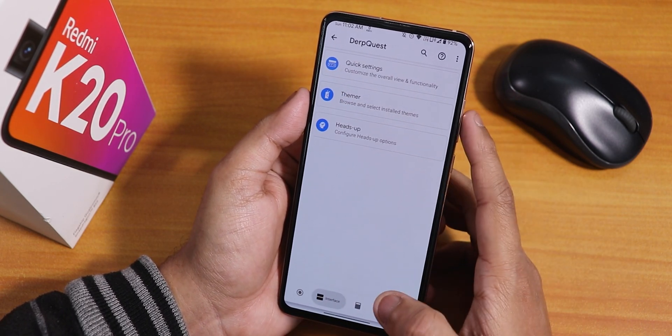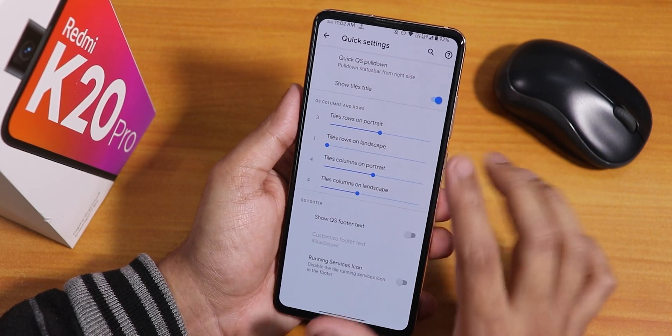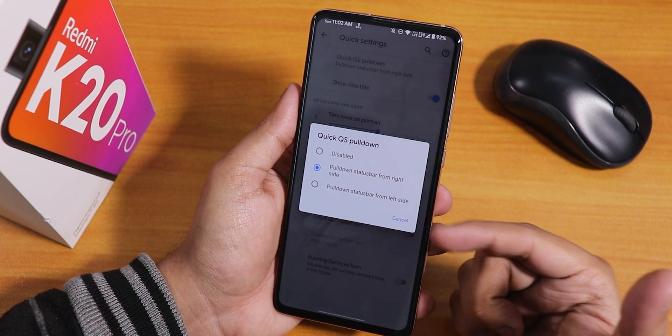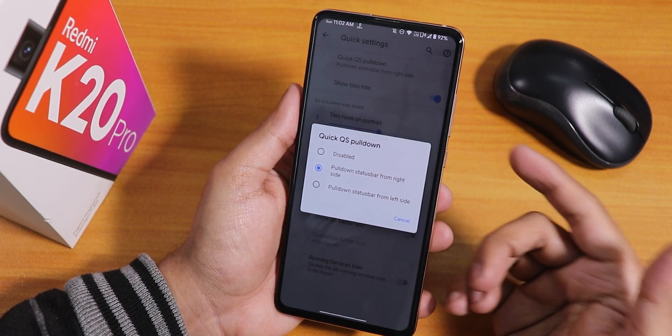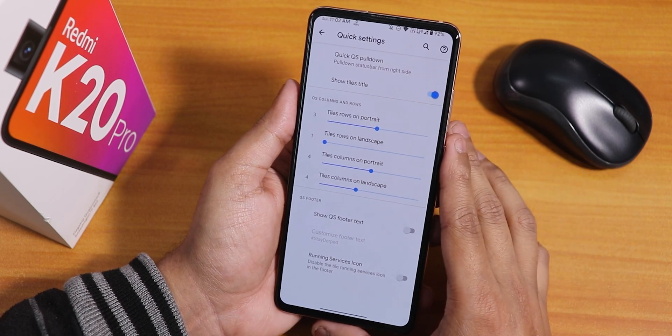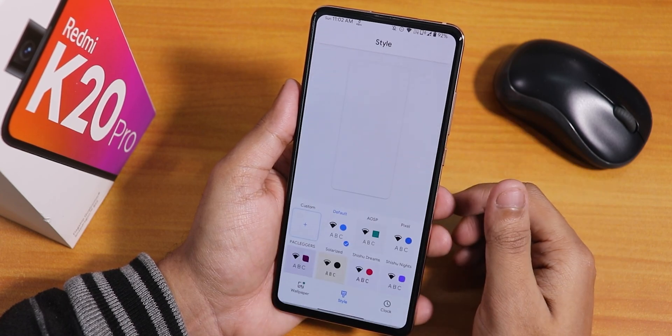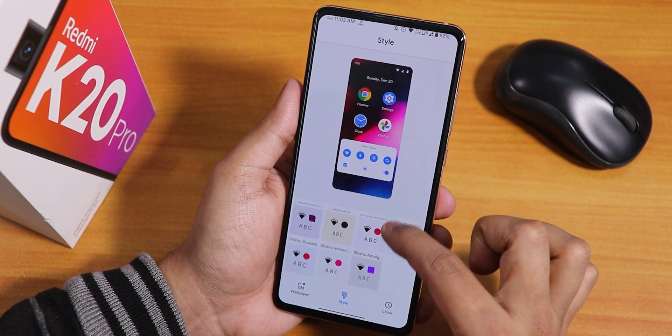In the interface settings, the quick settings panel has quick pull-down options — you can choose from the right or left side or disable it. You can also customize column and row numbers, show titles, and show quick setting fuller text.